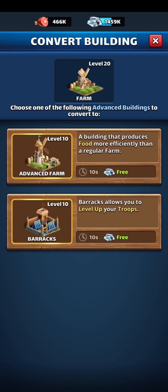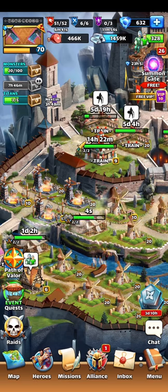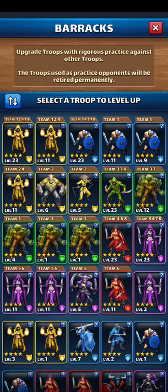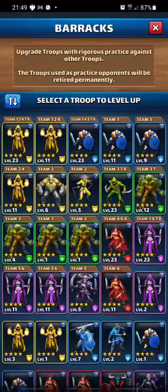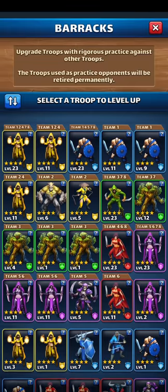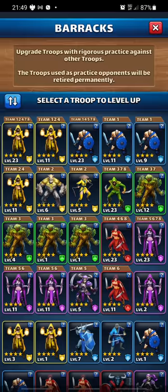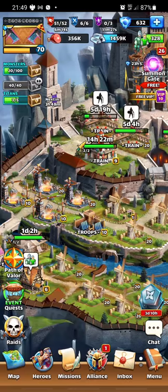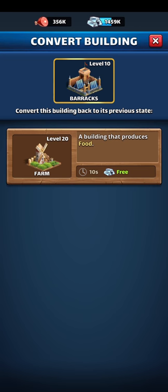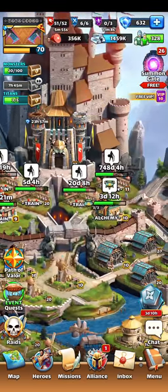Don't worry — you can convert your farm. If you convert it, you wait about 10 seconds, then you go into whatever level you want. I don't have enough food to work on anything here, but once you're done and out of feeders — like this blue hero I want to get to level 11 — you don't need Barracks anymore. So just turn it back into a farm. Simple as that.